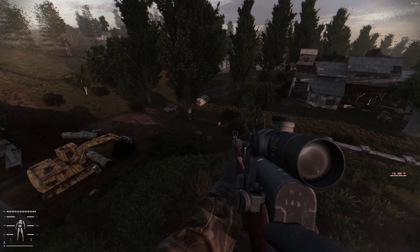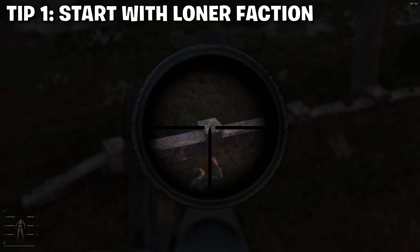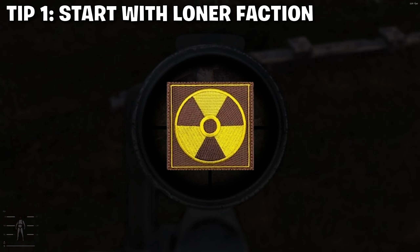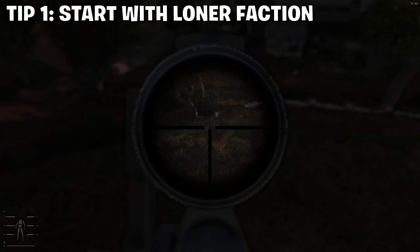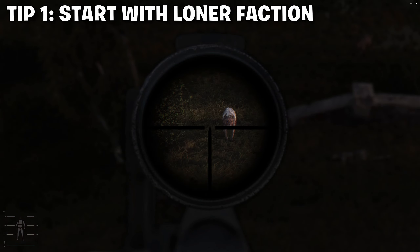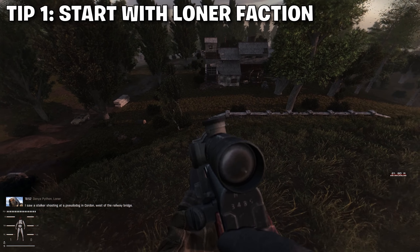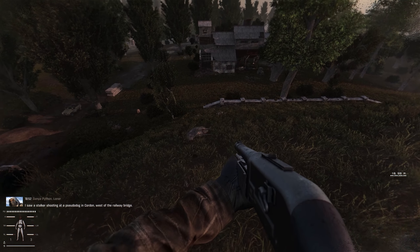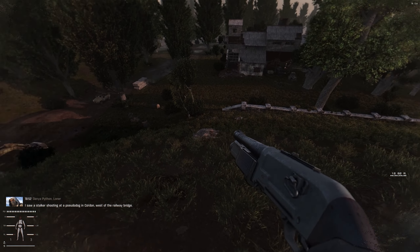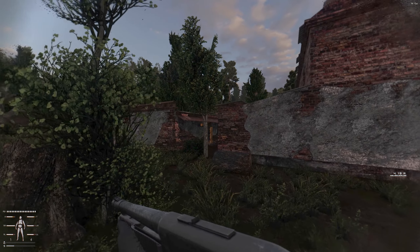I'm going to give you some tips on where to start and what to do. The first tip: new players should start off with the Loner Faction. The Loner Faction gives you the most story missions in the game, the main missions that you can progress through. Stalker Gamma Anomaly is a sandbox game, but a few of the main factions have a main storyline. Those factions are the Mercenaries, Duty, Freedom, and Clear Sky. I don't recommend starting out as any other factions but these four.